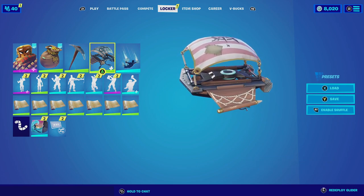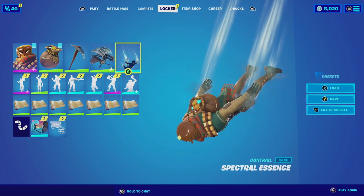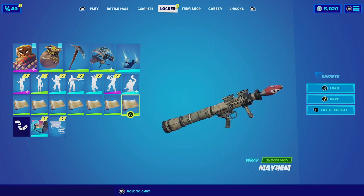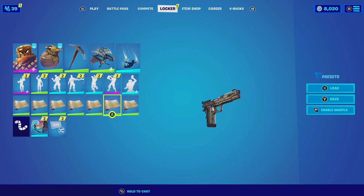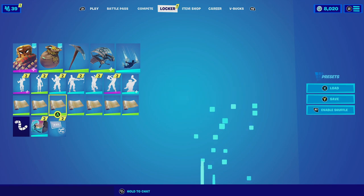For the glider we're going with the Plunder, which was obtainable for free if you played since Season 8. The Plunder has that brownish color scheme on the wings with reddish on top, which looks very clean with the skin. Then for the emote we're going with Spectral Essence — very simplistic but it matches really well with the skin. And for the wrap we're going with Mayhem, which has that default brown color scheme that looks amazing and complements the brown aesthetics of the skin and back bling.